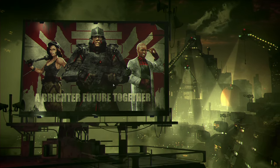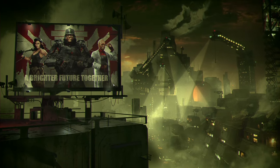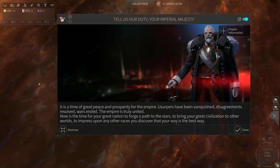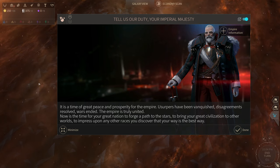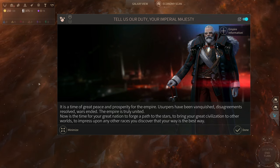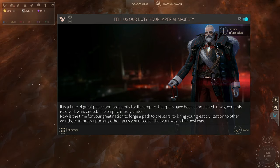And there's your dystopian reality — so once again we are the baddies and we are authoritarians. It is a time of great peace and prosperity for the empire; usurpers have been vanquished, disagreements resolved, wars ended. The empire is truly united. Now is the time for your great nation to forge a path to the stars and impress upon any other races you discover that your way is the best way.